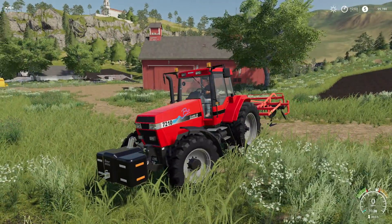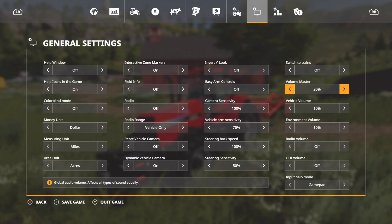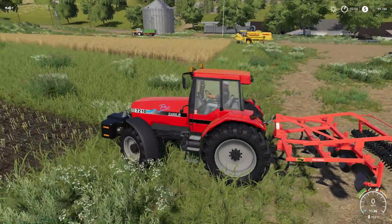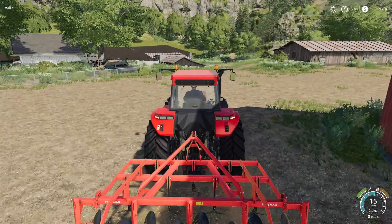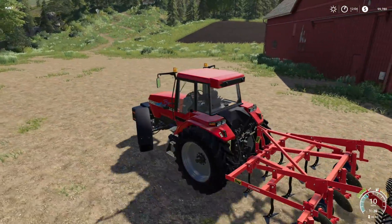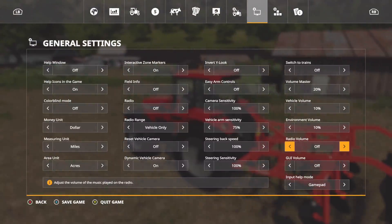Feature number three is the steering sensitivity control — I'm so happy this has come in. Right now we have it at its lowest setting, which I believe is what Farming Simulator was beforehand, set to 50. This is in your general settings under steering sensitivity. We can take it to 75, 100, 125, 150, 175, 200 — at 200 this thing turns on a dime. Before, you could not turn very quickly, but now it is very fast.